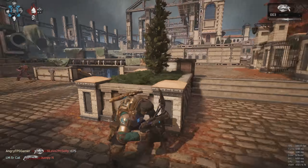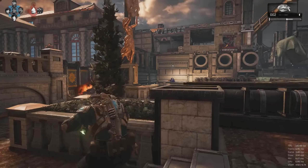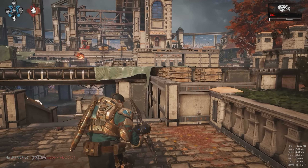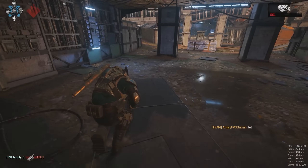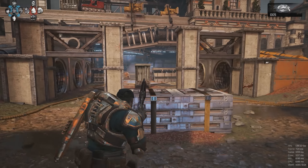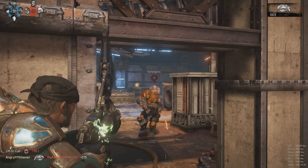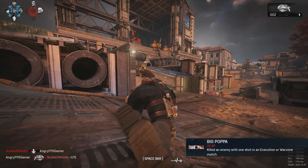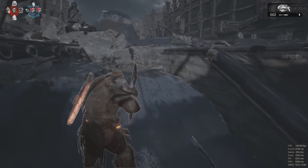When you score a headshot with the torque bow, the arrow can pass through the enemy and potentially land on somebody else, so you could possibly score more than one headshot — it's pretty hard to do but it has happened. Also, when you charge the torque bow with an active reload, not only does it charge faster, it increases the damage a bit more, so you don't always have to land the shot on somebody's body. You can shoot it between their feet and it could possibly kill them due to the splash damage.